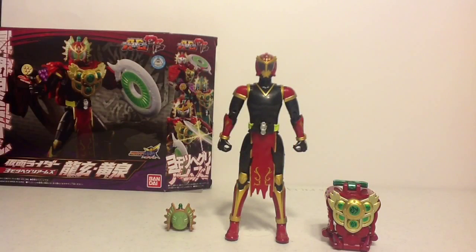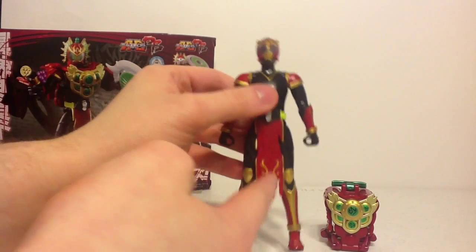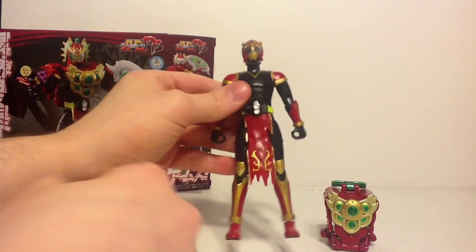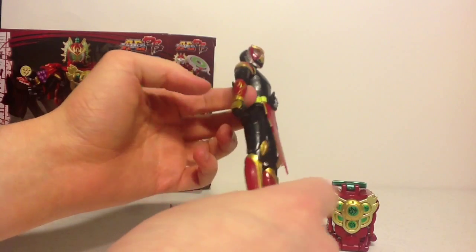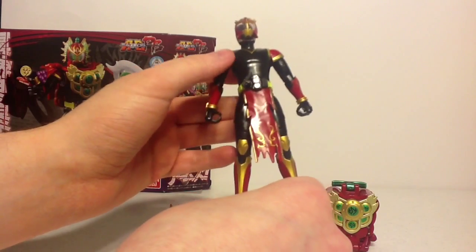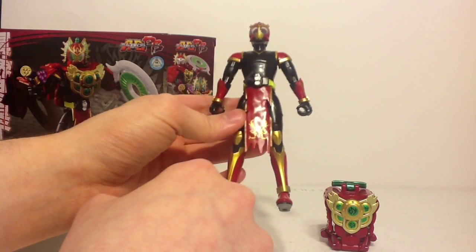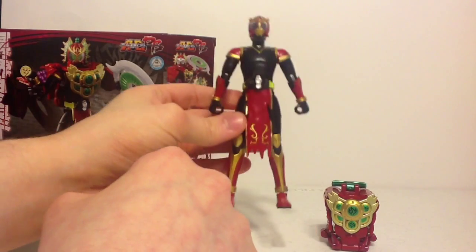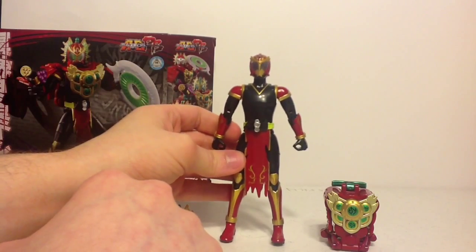Since this is technically a remold, anyone who has the original Ryugen figure knows the base body is practically green and gold, and the little war dress isn't as tattered and torn. As he was tainted by the Yomukasuri Arms, or one of the Hellfruits, his armor kind of turns rusted red and gets a nice gold trim. It's a really nice design — it really makes Ryugen or Mitsune a more viable threat in the show.